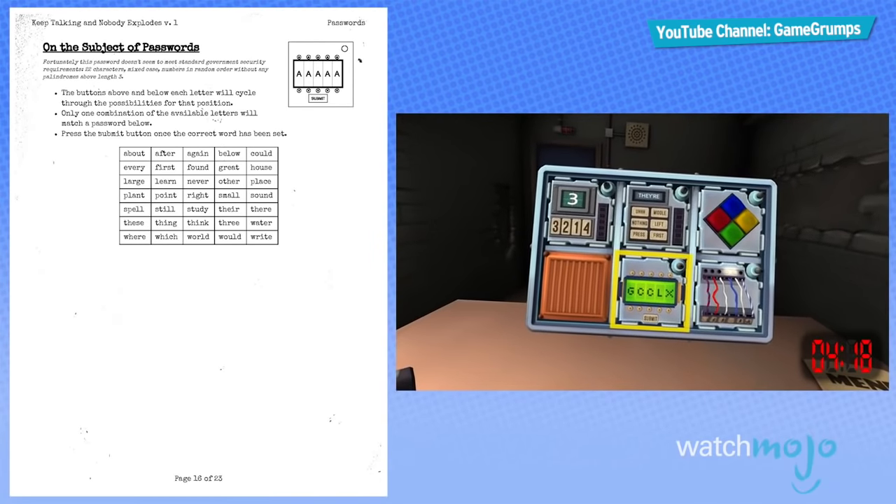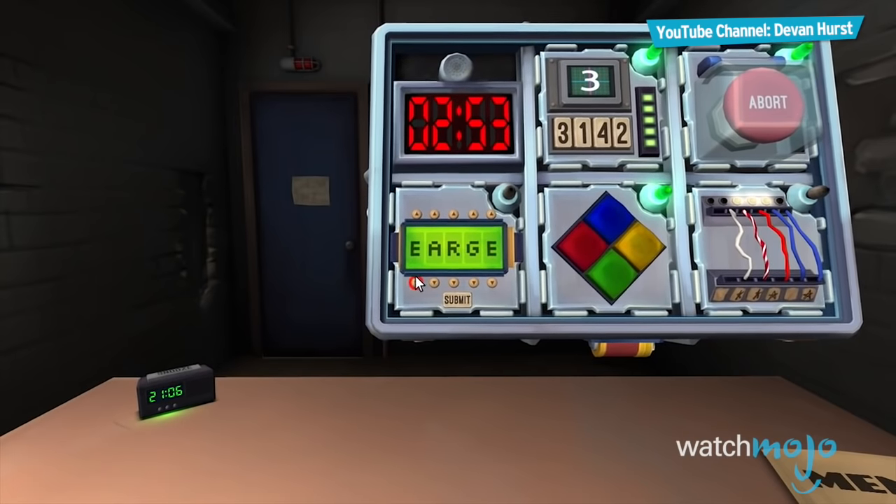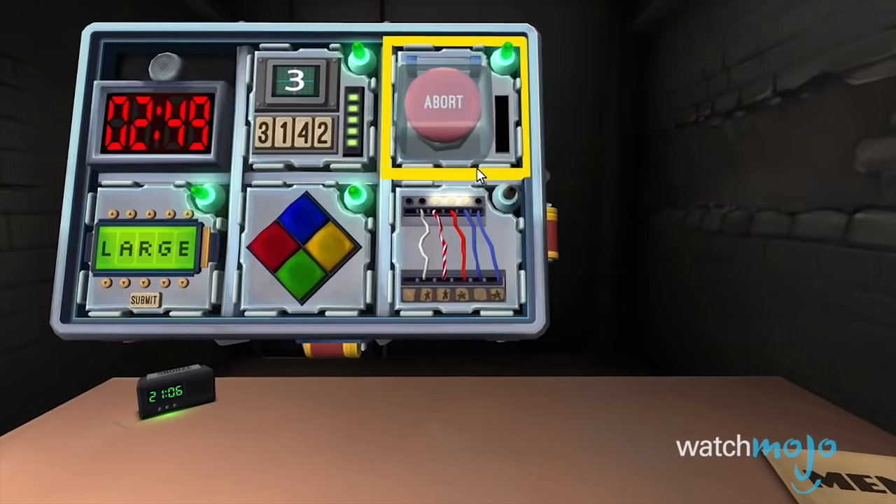This can prove very challenging given the confusing symbols and number patterns. It basically all rests in one player's hands to effectively describe what they see in order to win.